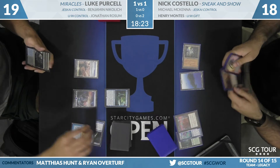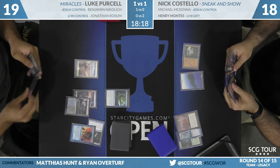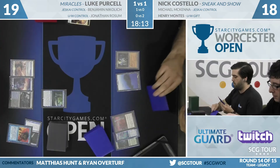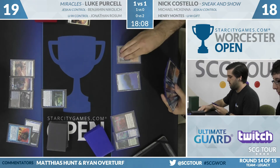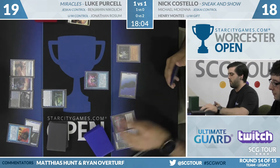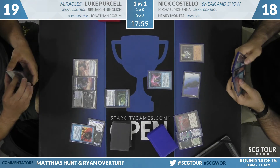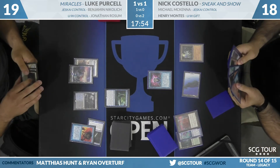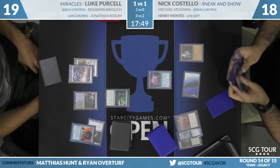Back to Nick Costello — he has an opportunity to resolve Defense Grid. He'll make that play, taking the damage, and that earns a Force of Will from Luke pitching Snapcaster Mage. If the Defense Grid resolves, it's really hard to fight any counter wars down the line. Purcell's hand is land heavy — he has Containment Priest; that's a great one spell to have. And Luke's hand now has all the combo pieces: Sneak Attack, Show and Tell, and Through the Breach all in hand. The question is, does he have some answer to this Containment Priest?